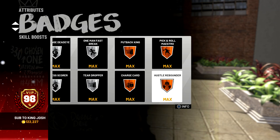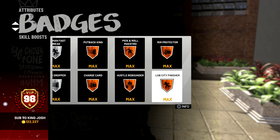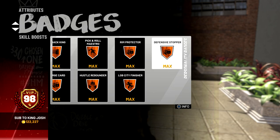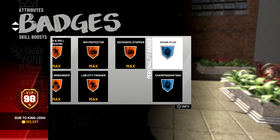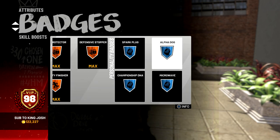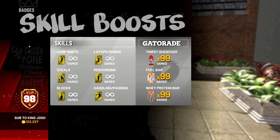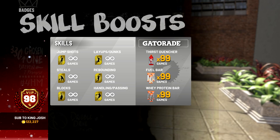Yesterday playing the double rep event I ended up getting 21 rebounds in one game and 16 in the next — both at center, going against a glass cleaner and a rim protector. I also have lob city finisher and rim protector, which helps in the paint so slashers and shot creators won't make cheap shots on me as much. Defensive stopper is probably one of my best bronze badges. Alpha dog and microwave matter too. I have unlimited boosts, which make a huge difference, and unlimited Gatorade, though I don't notice as much of a difference with that since I'm a big man.